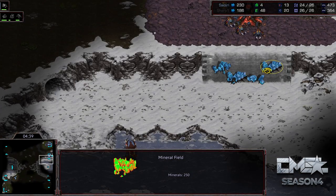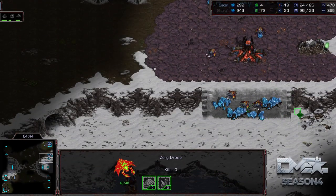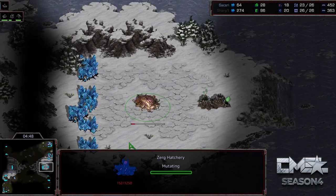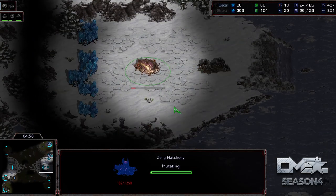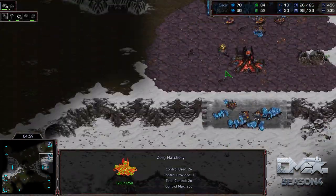Here are those mineral patches I was talking about earlier on — starting to mine from those. Generally it's good to mine from those quickly so you can get down and take this base and defend it. He's already hopped a drone over as well. Pretty easy to hop a drone over the mineral patches or an SCV or a probe to take that third base. Just really work on that economy.